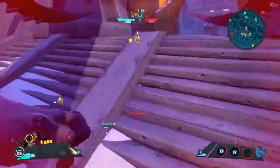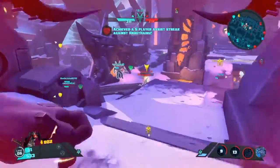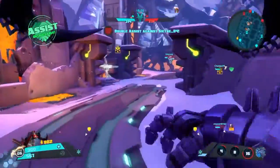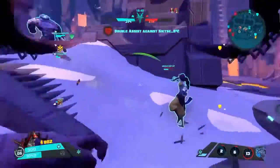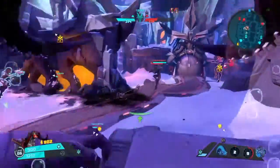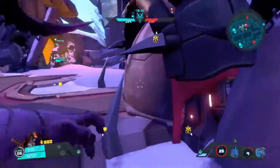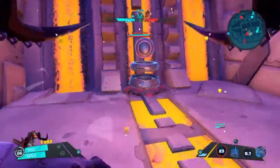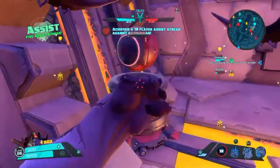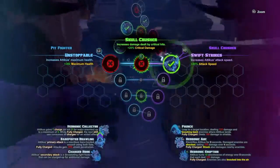I gotta get out — and there's another reason why the movement speed build really helps you escape tight situations too. That was a nice double team. See if I can get some charges and try to get more health, and try to block off the egress. They're blocked off and some of my teammates were able to get the kill.